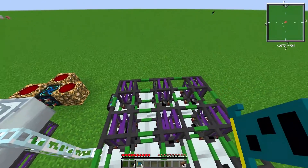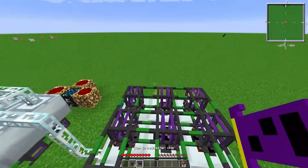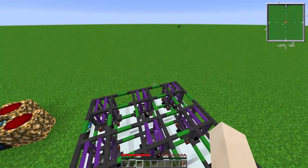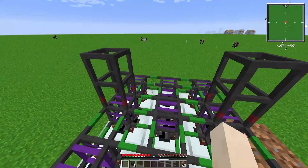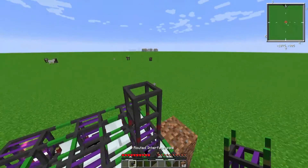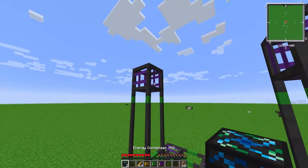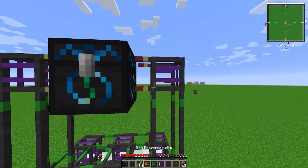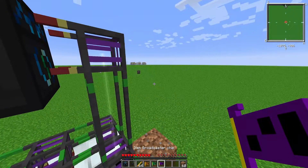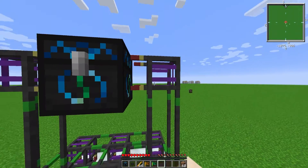Place those nine extractor chips. Now place an item transport pipe on both sides, then an interface pipe on both sides, and an energy condenser in between. On the right side place a broadcaster chip — right-click it and everything is fine at default.